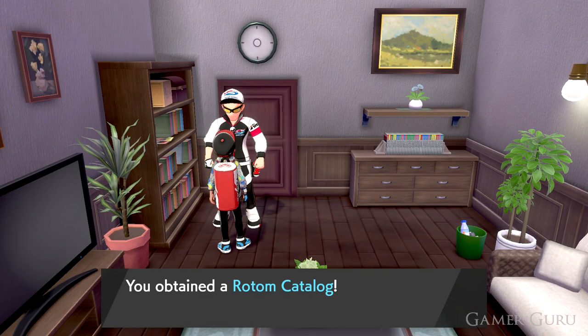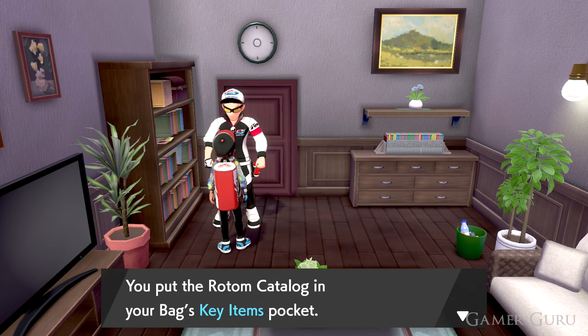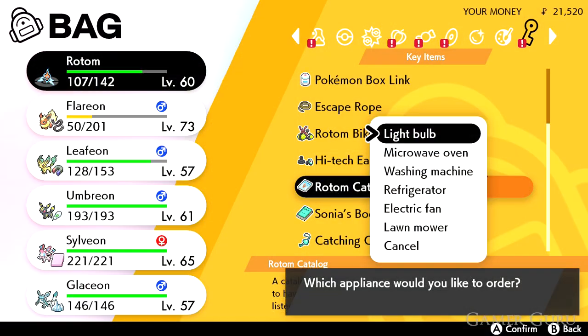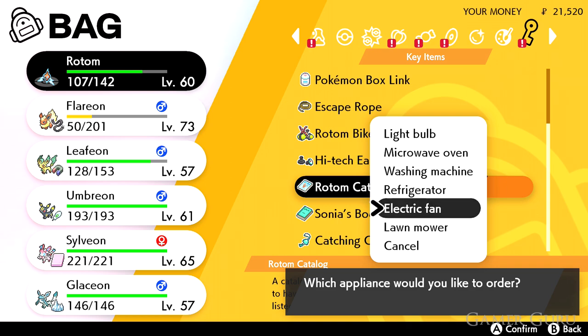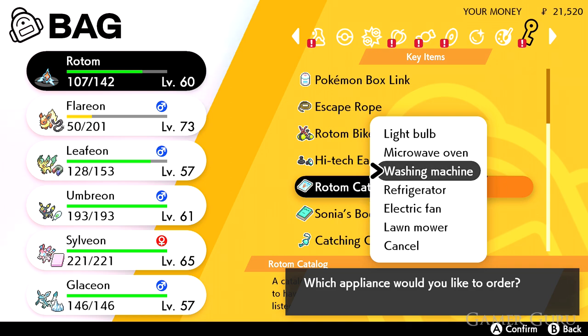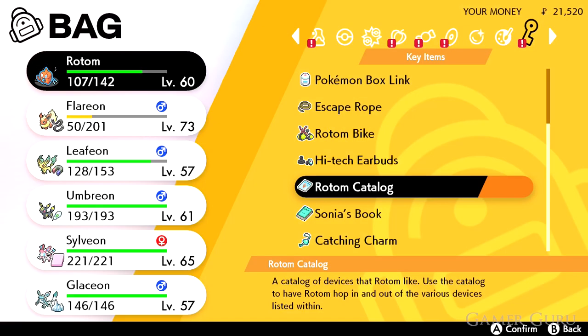Then we'll just need to use the catalogue on Rotom and we'll be able to select which of his forms we want. The forms he can transform into are: lightbulb, microwave oven, washing machine, refrigerator, electric fan, and lawnmower. Each one of these will have slightly different attacks, so that is how you obtain Rotom and all of his different forms.